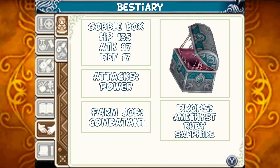The Gobble Box, also known as the Pakun Box: HP 135, Attack 87, Defense 17. Its name actually comes from Paku Paku, the onomatopoeia of chewing in Japan. It can use a power attack. Should you tame them, they'll act as a combatant for you. Should you defeat them, they can drop an Amethyst, a Ruby, or a Sapphire.